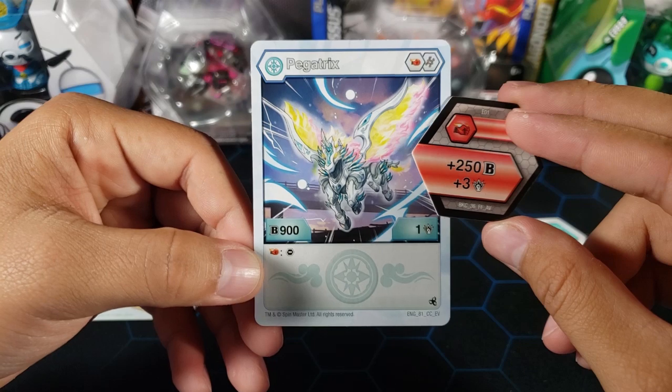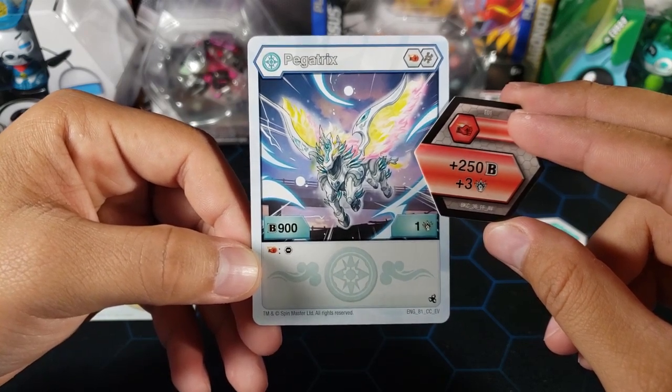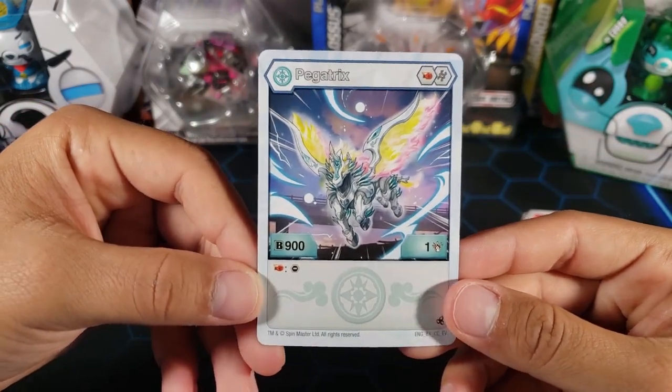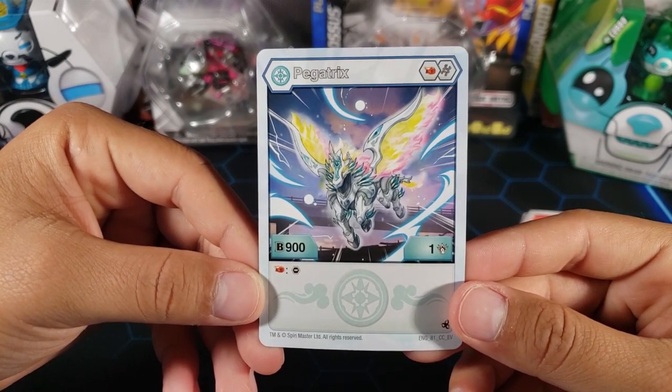This looks like it can be really strong, especially against Bakugan that rely on cores. Taking away their core is very very strong, so I'm liking this one a lot. It's just the core Haos Pegatrix but it's really strong.